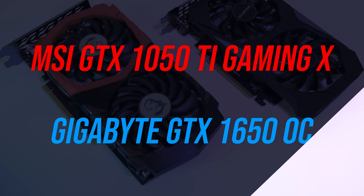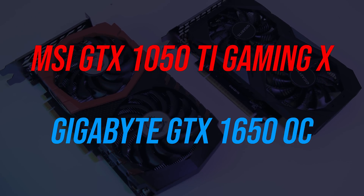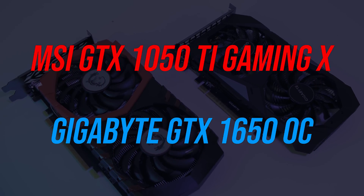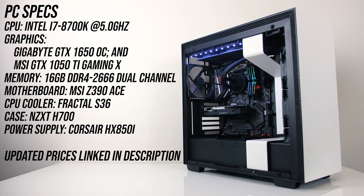For the testing I'm using the Gigabyte GTX 1650 OC and the MSI GTX 1050 Ti Gaming X, so both have a little factory overclock — expect slightly different results with different models. The system I'm testing with has an Intel i7-8700K CPU overclocked to 5.0GHz in an MSI Z390 ACE motherboard, along with 16GB of T-Force Nighthawk CL16 memory from Team Group running at DDR4-3200 in dual channel. Check the links in the description for details on all components as well as for up-to-date pricing.